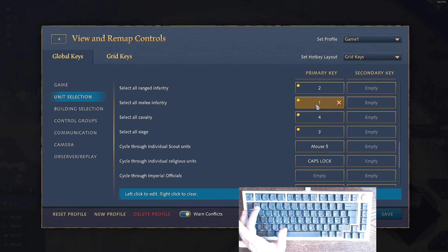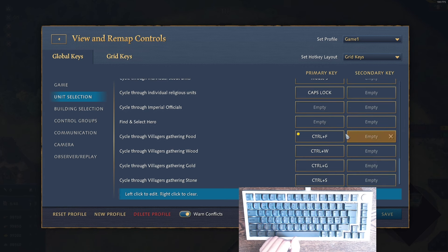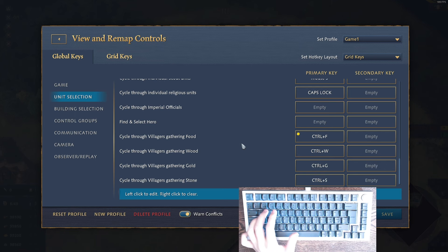I've pre-bound keys for unit types: key 1 selects all melee infantry, key 4 selects ranged and cavalry, key 3 selects siege — when no control group is assigned, the pre-bound selection activates. Caps Lock accesses monks, shamans, and prelates, which is great for quickly grabbing a relic. Ctrl+F+W+G+S selects villagers without moving the camera, so while fighting you can grab a villager to build a tower without leaving the battle view.